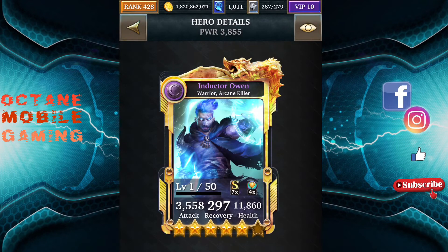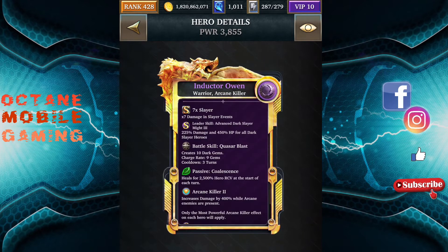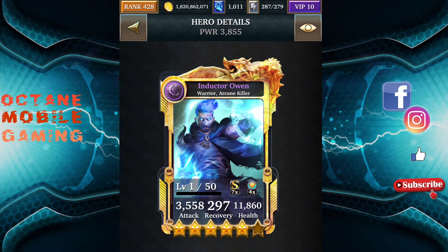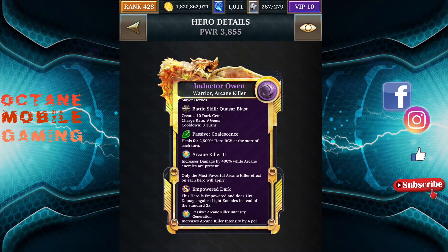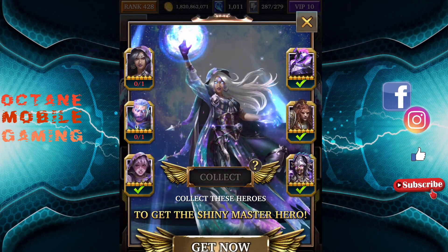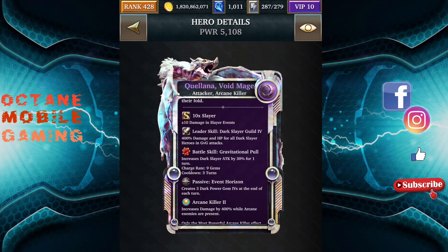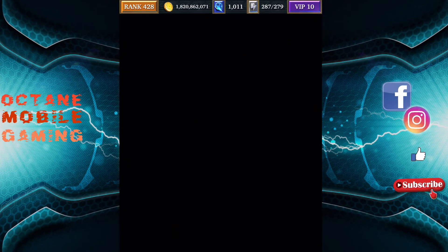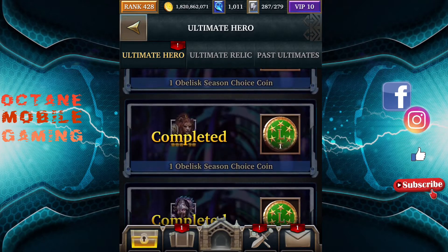Let's take a look at the support card. This is Dr. Owen — quite simple: it creates 10 dark gems and heals for 2,500%, which isn't much. The dark gems aren't much either. I'd think if it created even five Power Gem 1s it would be far better. The event card increases Dark Slayer Tap by 30% — 10% less than the Master Collection card — and the passive ability creates three dark Power Gem 4s at the end of each turn, which is okay. A bit more power gems would have been nice. You're not really going to compete well using an event card and support cards anyway — those days are long behind us.